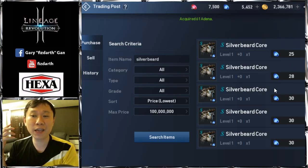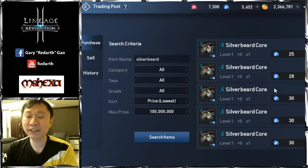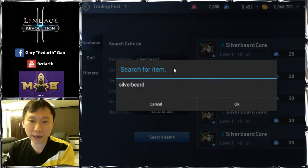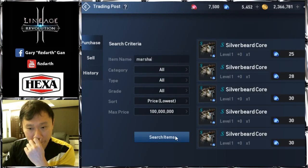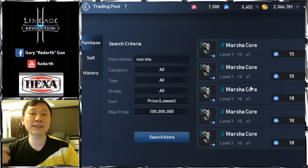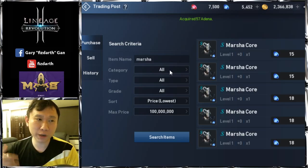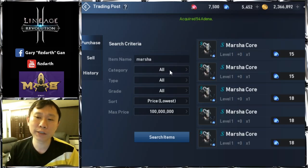Monster cores are in my opinion the best deal. You can farm them easily — you can even create another account to farm them. Even Marsha's prices aren't as high as those low-level cores. Marsha sells at 15. The reason lower-level cores are more expensive is that you only get one core per boss clear.